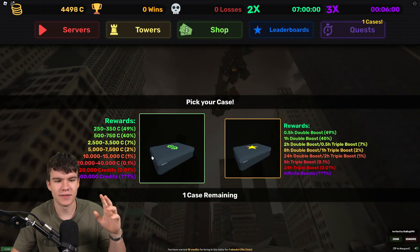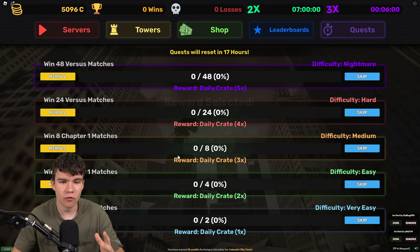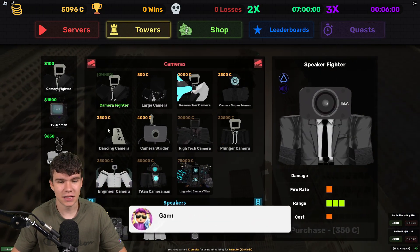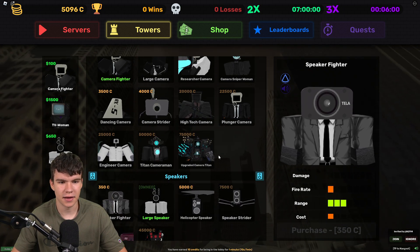I'd like to get something that's not these green ones — 2,500 to 3,500 credits I'd take. Unfortunately, our luck's just not here right now. Last time it was overpowered and we were able to buy so many pretty good units.